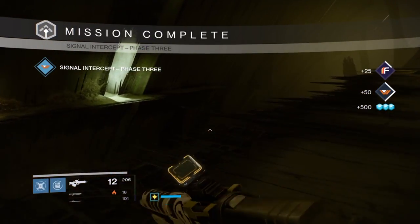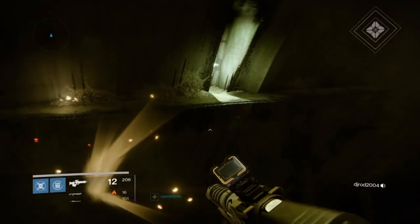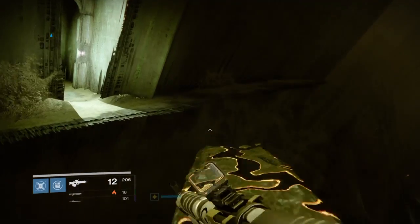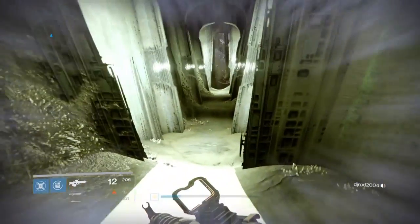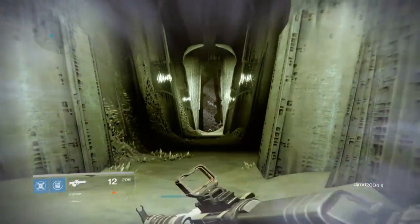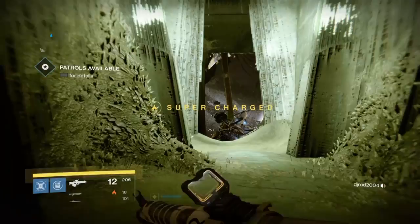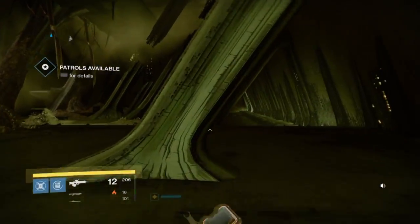Hi guys, Underplayed here, and in this video I'm going to show you a really cool glitch that I think would be really cool for you to watch and probably try yourself. Here I am on the place where you first spawn into the Dreadnought, and what I'm going to be showing you is how to get into Oryx's throne room in Patrol. This is the non-raid version of the throne room where you fight Oryx initially, and this is most easily done on a Titan.